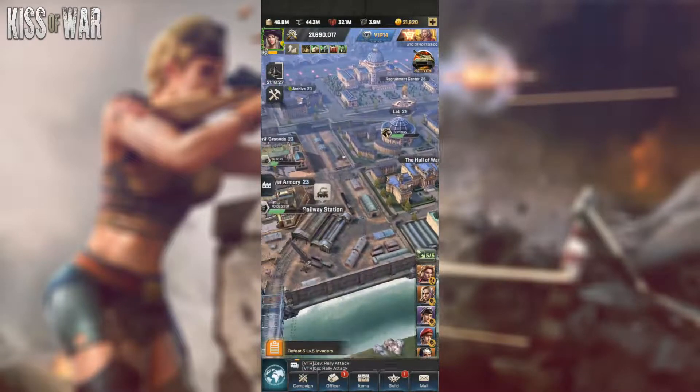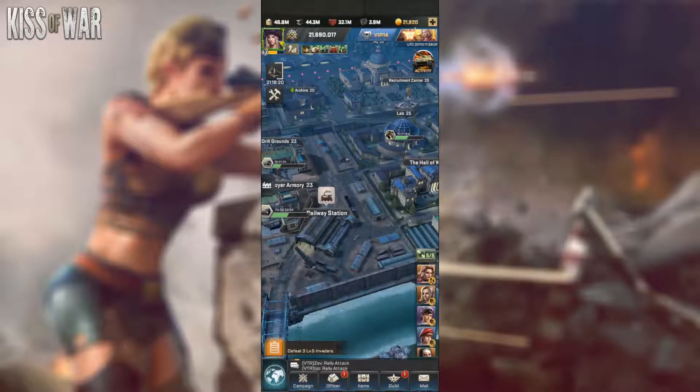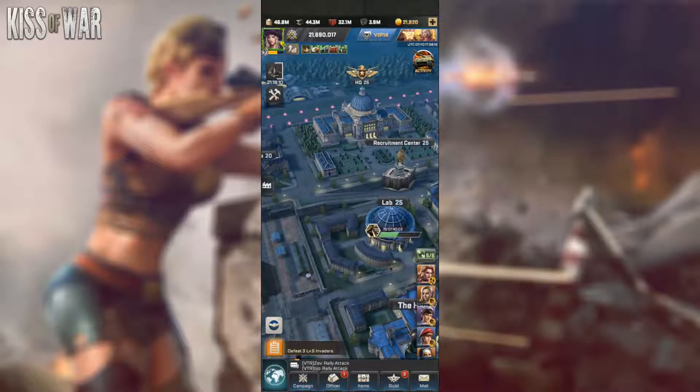This boost can be easily obtained from the railway station. You can get the 8-hour boost for 90,000 food and the 24-hour boost for 240,000 food, which is relatively very small for the amount of value you're gaining. So that's pretty good and highly recommended to be used.